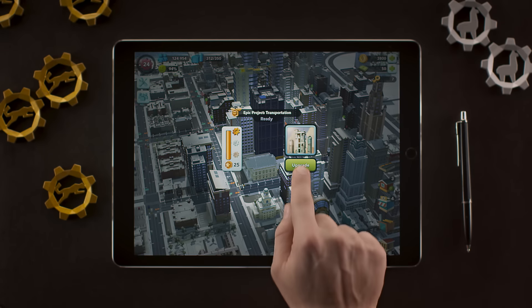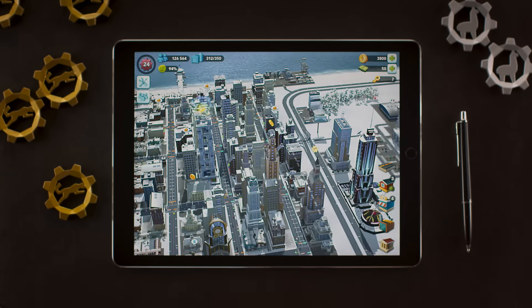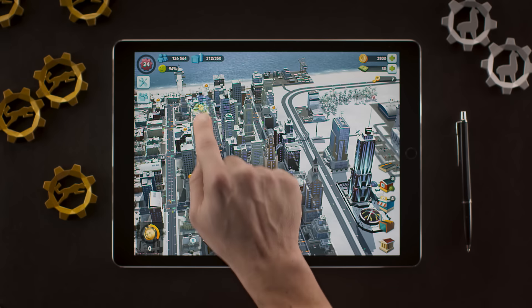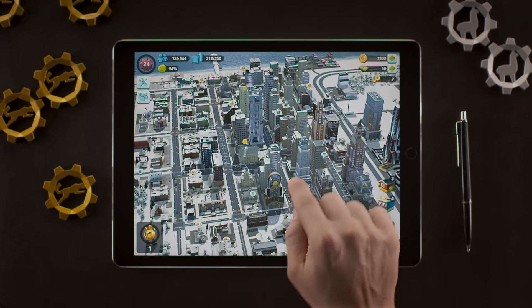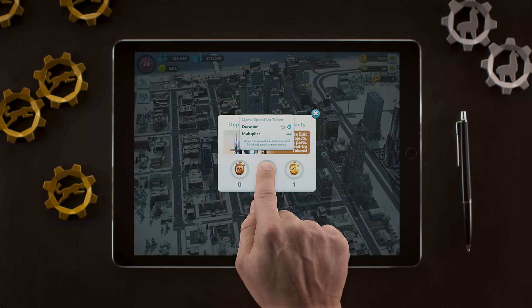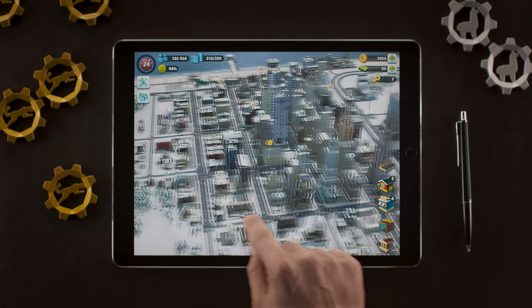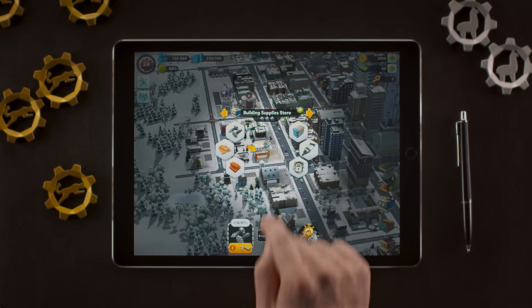There are over 25 EPIC building looks you can build. When you collect enough speed-up parts, you can earn speed-up tokens. Your speed-up tokens are kept in the Department of EPIC Projects. There are three different sets of tokens — Turtle, Llama, and Cheetah. You can use the speed-up tokens to speed up crafting of your commercial items.